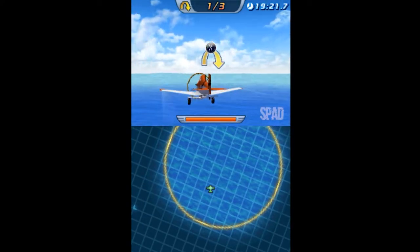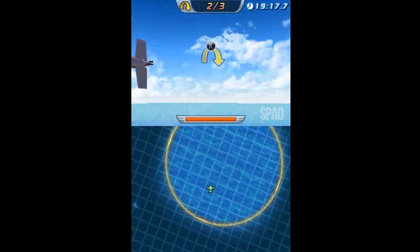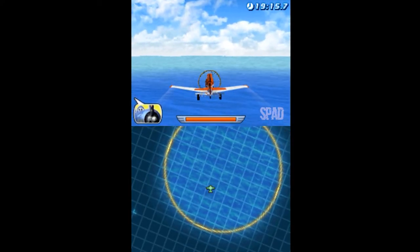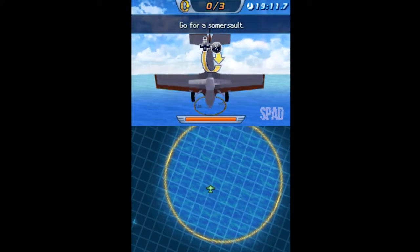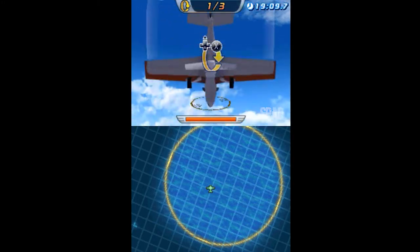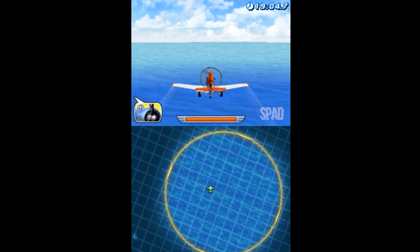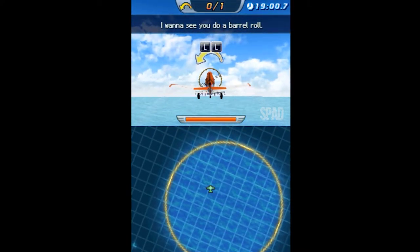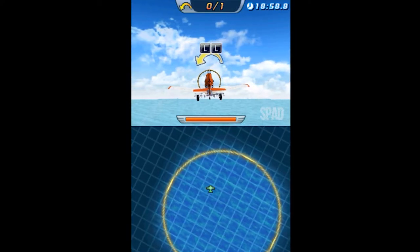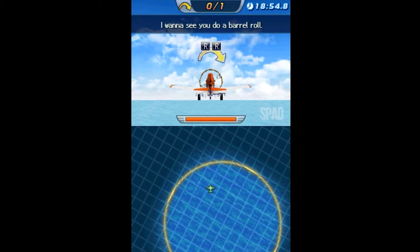Far out. Awesome. Okay, next up is a loop. Go for a somersault. Awesome. Gotta love that. Sweet. Do a barrel roll to the left and then to the right. Fantastic. I want to see you do a barrel roll.